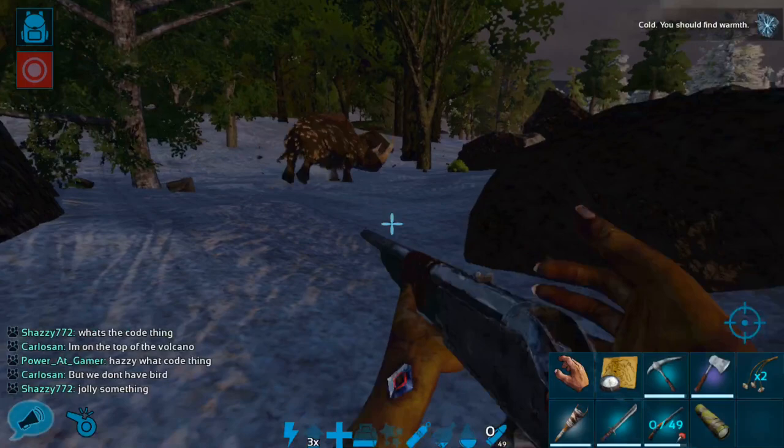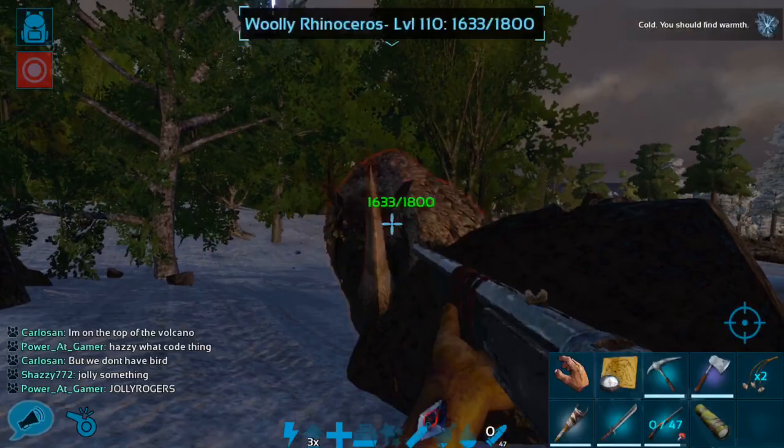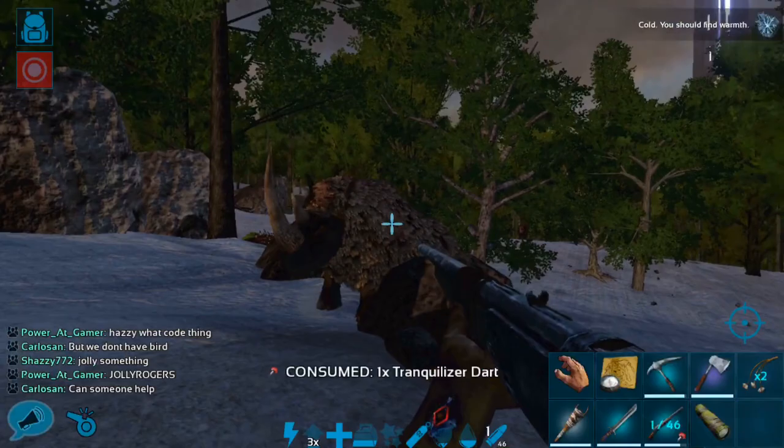I do have this Ascendant Long Neck Rifle, which is going to help a lot with knocking this creature down. And luckily there are kind of a lot of rocks I can dodge around in this area.